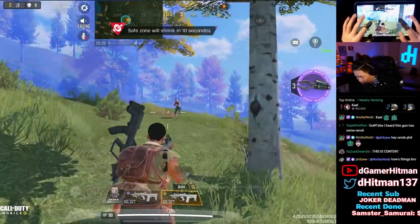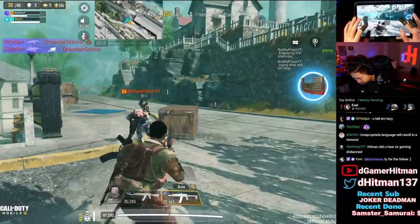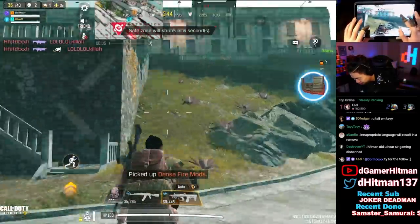Headshot at 30 meters — 21 damage. The multiplier for the head is not a whole lot. It's pretty close to the base damage both ways. All right, let's go get these kills!